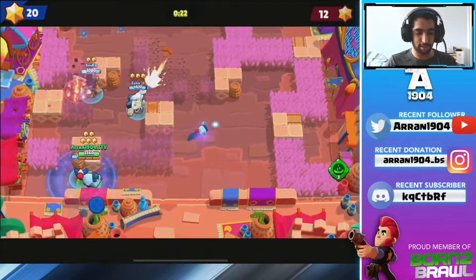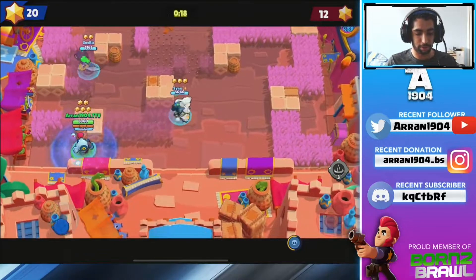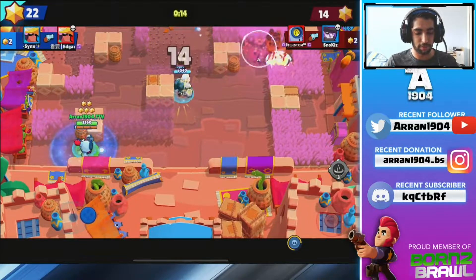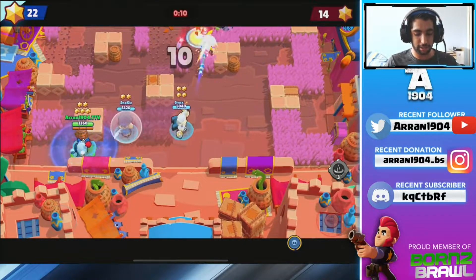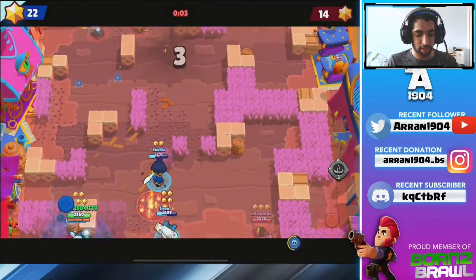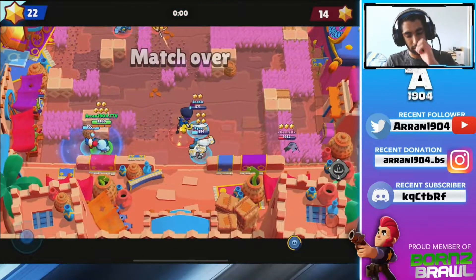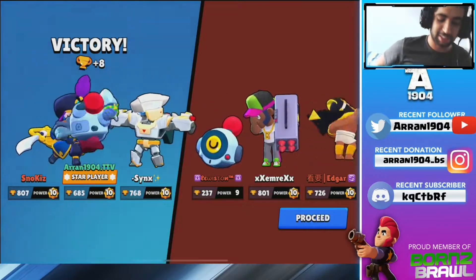23 seconds. I didn't want to go for the Bow because I know I wasn't gonna get a kill, but your teammates might be able to finish off. If you're not playing Nani, you want to be looking — if Nani hits someone, especially the Mortis, he can go in after and get that final kill. As Mortis you also want to tank the Nani shots so the Peep doesn't hit the Nani. GG's.